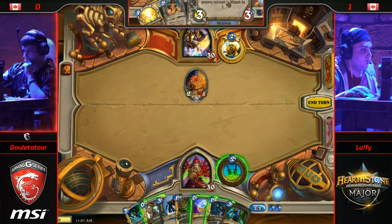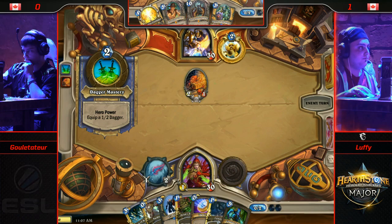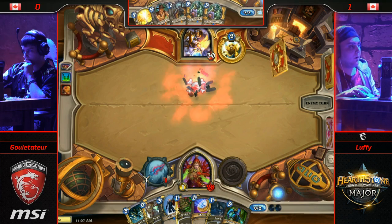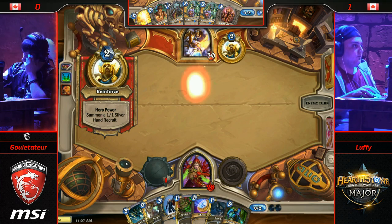It is a little bit surprising to see simply because Deathsbite's not there. Deathsbite was kind of the premier weapon — it was something that was a major threat and required an answer very often, especially for Paladin. So it's going to be Aldor, Aldor, Spellbreaker, and N'Zoth already in hand. That's not one you want to draw early on.